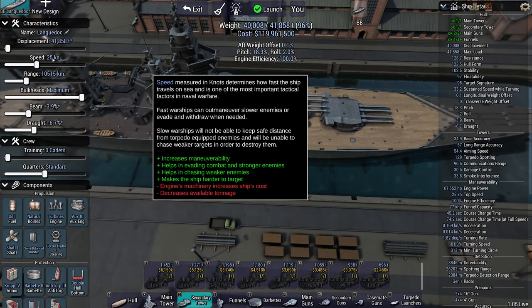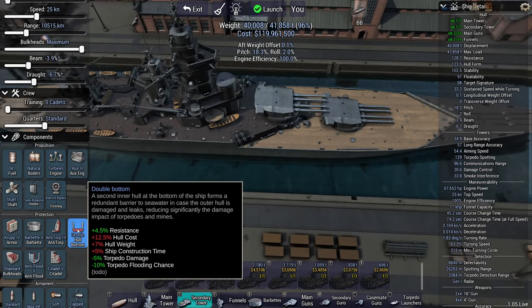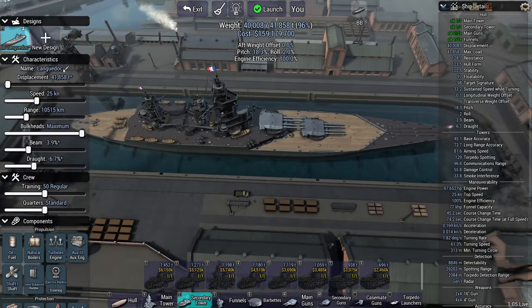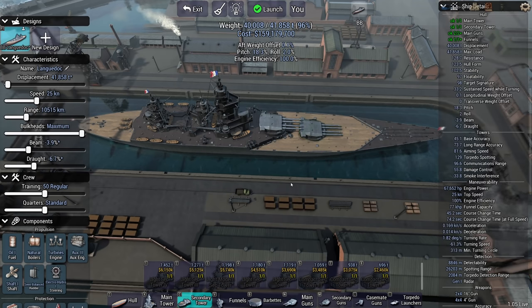Displacement fine, speed fine, range fine. I've got anti-torp 3 as required and a double hull as required. Now I can add the crew. This is the Long Dock — let's see if it has what it takes.